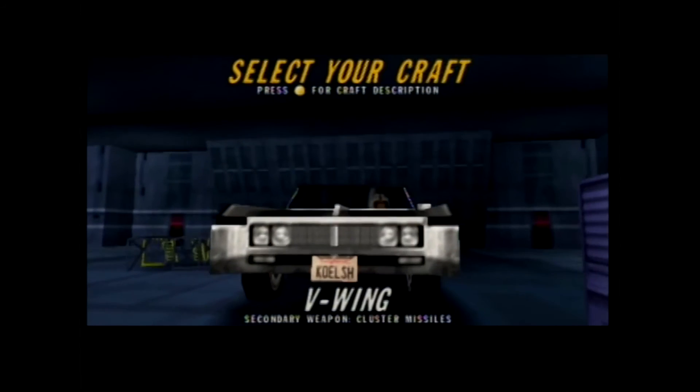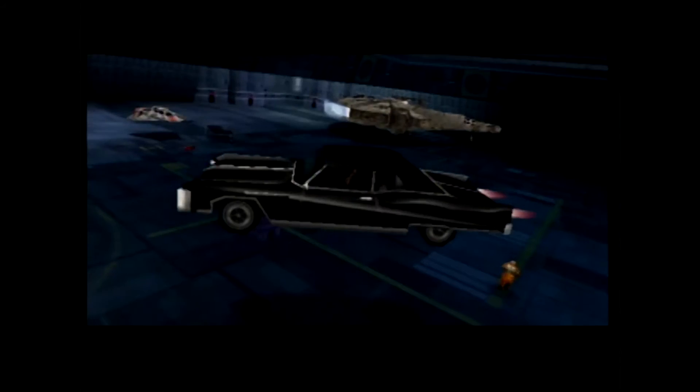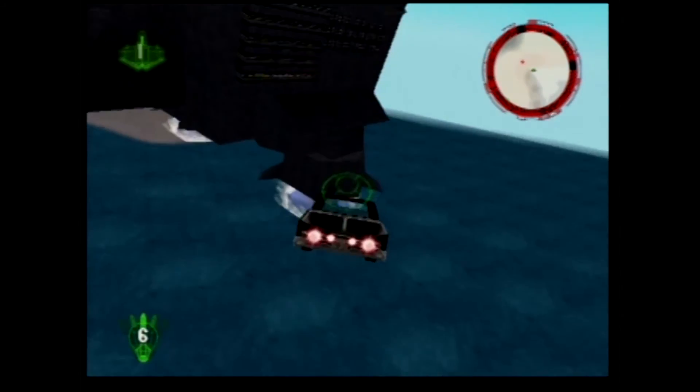And then there is a code that turns the V-Wing into a BUIC. That is some grade-A sense of humor right there. It's just so funny — a car trying to destroy a world devastator. BRILLIANT!